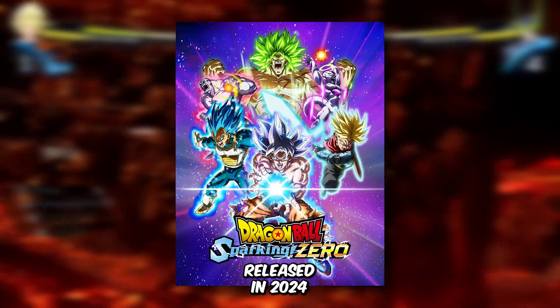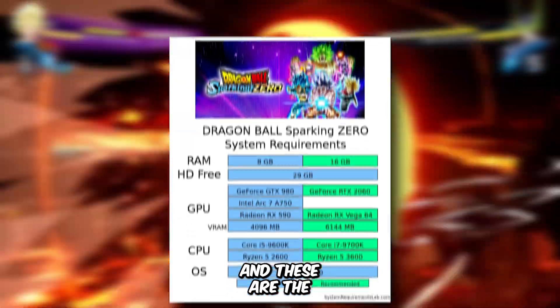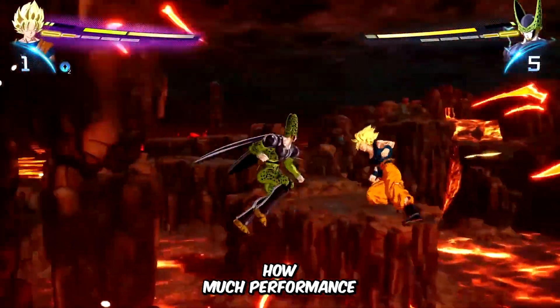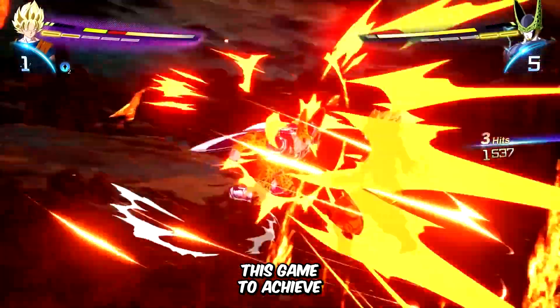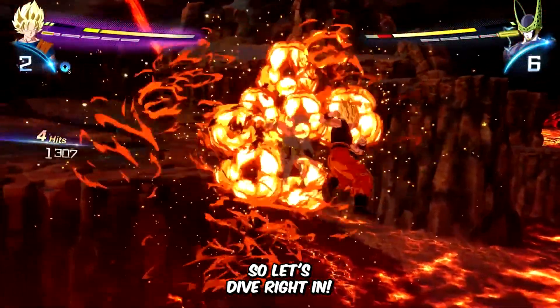Dragon Ball Sparking Zero, released in 2024, runs on Unreal Engine 5. These are the game's minimum system requirements. Today, we're going to see how much performance we can squeeze out of this game to achieve maximum performance on low-end machines. So let's dive right in.